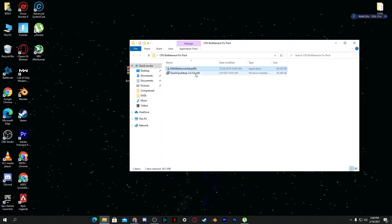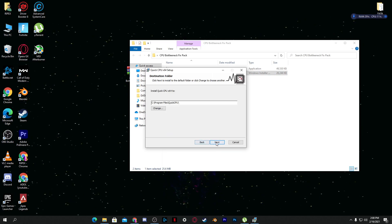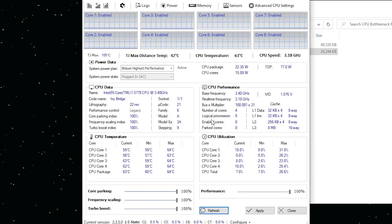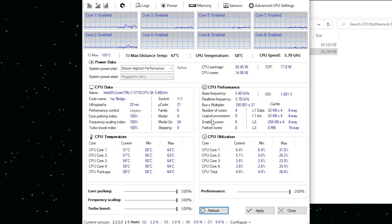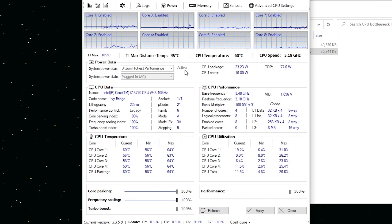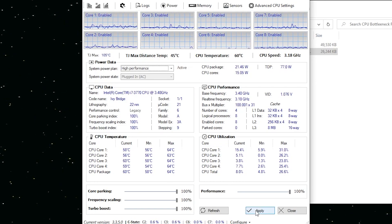Now go back to the boost pack. There's another software called QuickCPU Setup — double click it and install it on your PC. Click Next, accept the license terms, and install. Here is the QuickCPU interface. We're going to do some settings here to help fix and increase CPU performance in gaming. Set Core Parking to 100%, Frequency Scaling to 100%, and select the High Performance power plan.